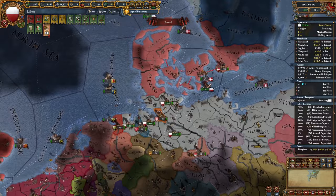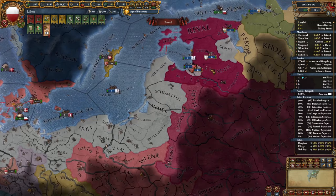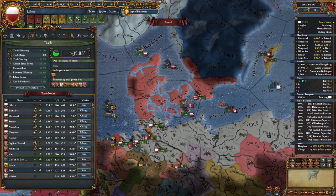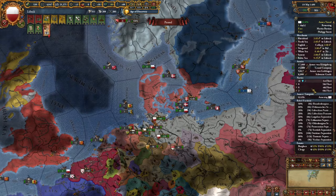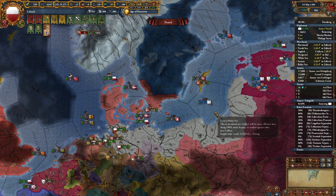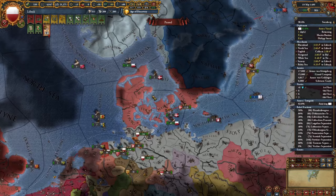Welcome back to my EU4 Lubeck campaign. In the previous videos we did quite a bit of expanding in the North Germany region. We fully annexed the Teutonic Order and vassalized the Livonian Order, which we are finishing integrating into our nation. We also got vassals such as Norway and Novgorod, dismantled the HRE, and stacked a lot of trade modifiers. I recommend you watch the previous episodes to get a better understanding of how we got to this point.